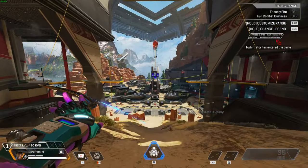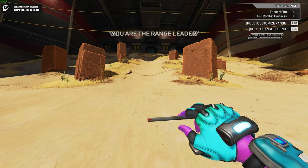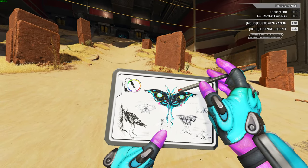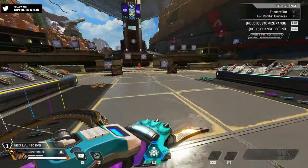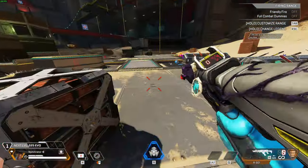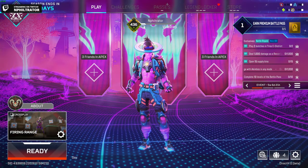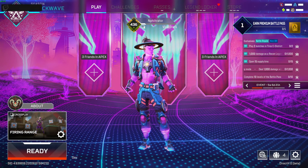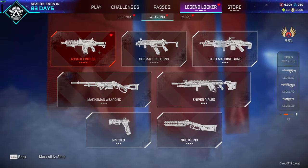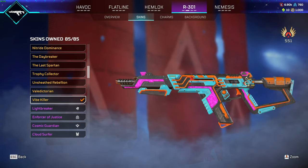Ooh, it looks really good. I love the colors on this. I really like the colors on this, 100%. Oh, we got to check that out too. All right, let's see what it looks like. Actually, let's equip the 301 first. We'll do that first, if it'll let us. Okay, 301 — the Vibe Killer. Nice, looks sick.